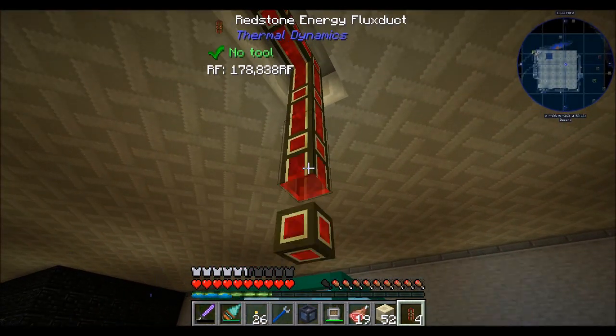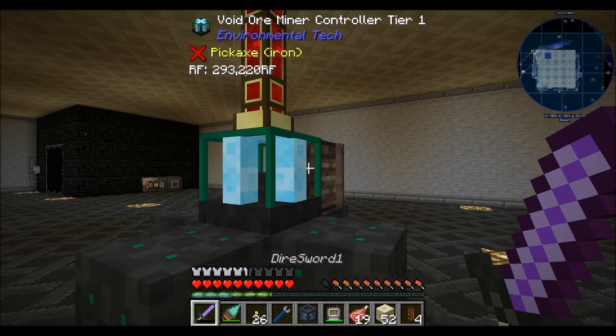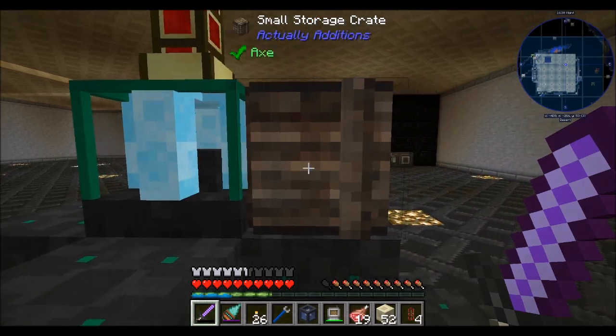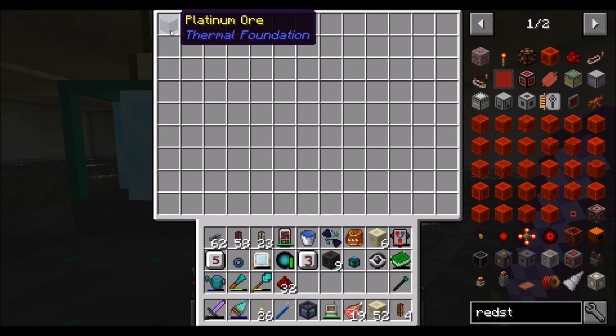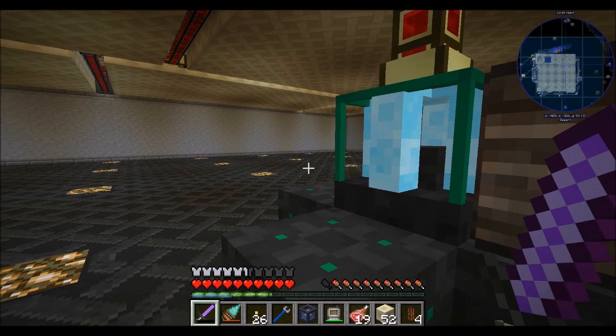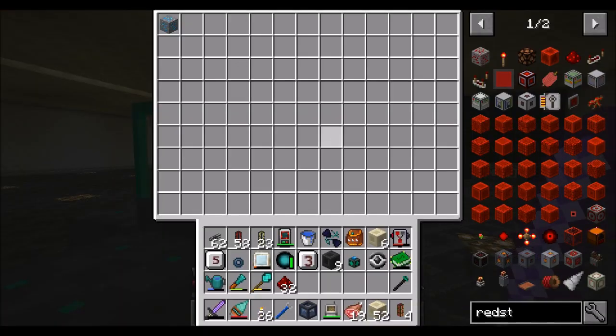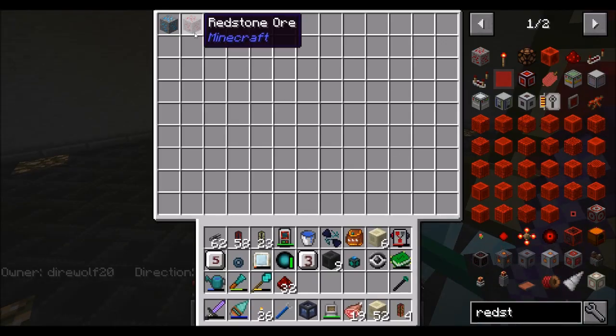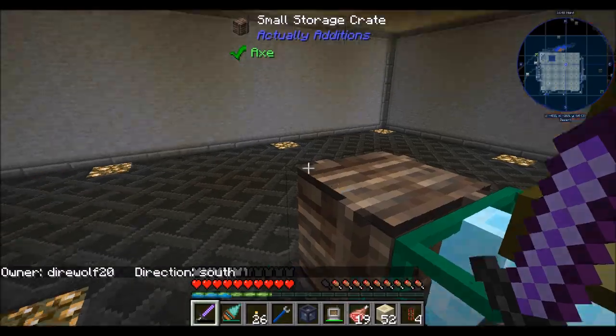So if I pop this here — are you using power right away, or do you need a redstone signal? He's filling up with RF, which is good. Internal buffer of about a million. And oh look — he already pulled something up! The very first thing he did was get me platinum ore! You're doing exactly what I want! Good job, void ore miner tier 1. And you got redstone for me — that's another really useful thing.